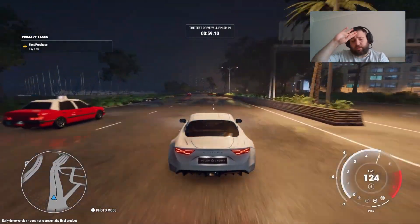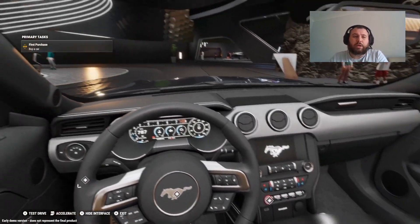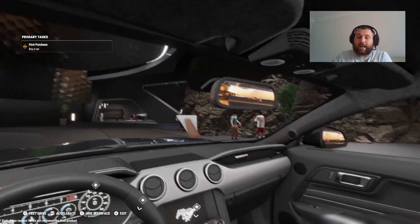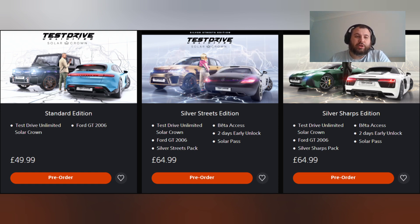It's going to be on the 12th of September. There are four editions of the game that you can get your hands on, and depending on which one you get, depends on what you get in the game and what access you get. The first edition is just the standard edition. If you pre-order, you will get the Ford GT 2006 Solar Crown.